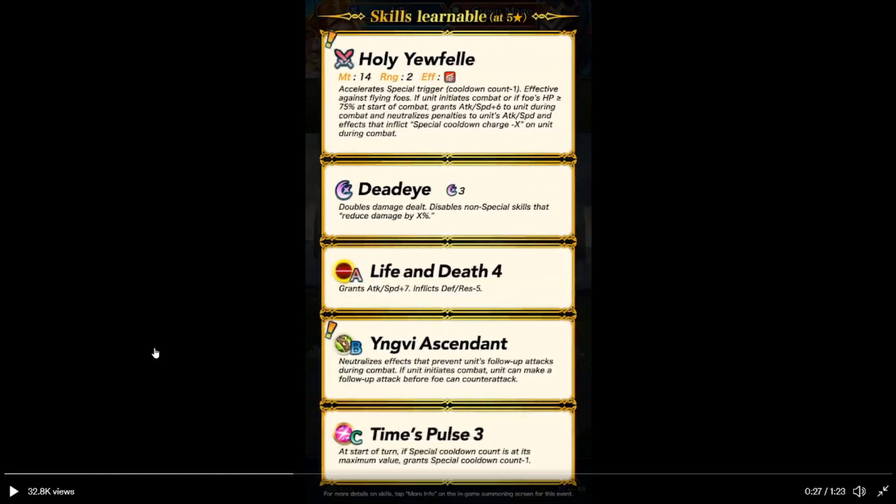I believe things like Elagard's ability is just going to nullify. Life and Death 4: attack speed plus 7, but defense and resistance is minus 5. So, take your pick on that one.